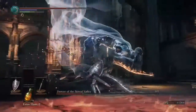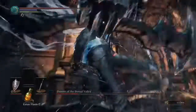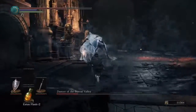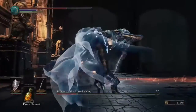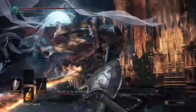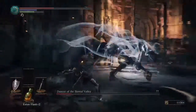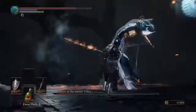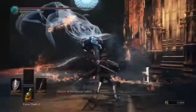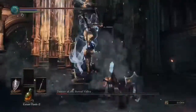You want to follow the same rules as in the first phase. Once she's walking around doing nothing, just be a little bit more careful so you cannot be punished as easily. Wait for your openings to heal. And this is how you dodge that one move — and that one.